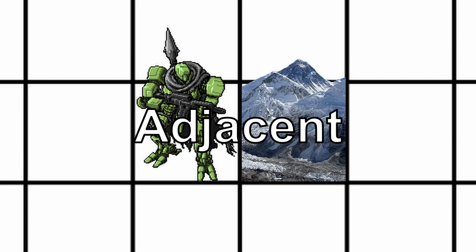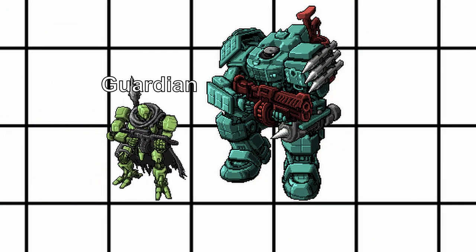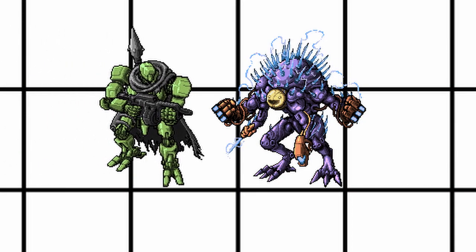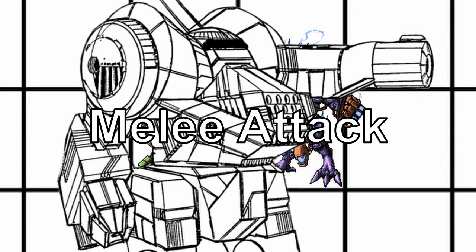When you are right next to anything, you count as being adjacent to said character or object. Adjacency has many uses: being adjacent to cover allows you to protect yourself better, and some traits, talents, and systems can provide benefit to adjacent characters. However, this can also be bad, as being adjacent to a hostile character makes both of you gain the engaged status. Any engaged characters will suffer plus one difficulty on any ranged attack, making melee attack the better choice.